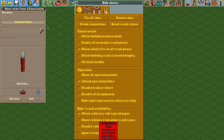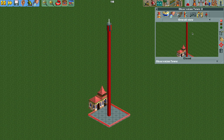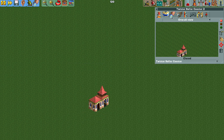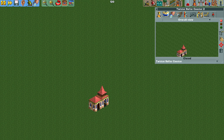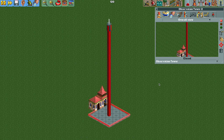Now with the cheats turned on, we can turn the chain lift on for the rest of the track pieces. As we move up the tower, the chain lift is turned on. Then we go and change the ride to any roller coaster where you can change the lift speed — let's make it eight miles per hour. We can test the ride, but first I'm going to change it back to the observation tower.